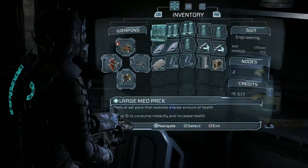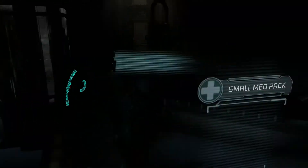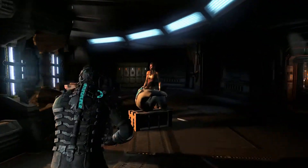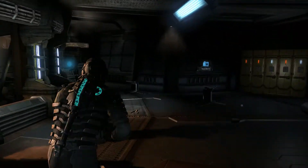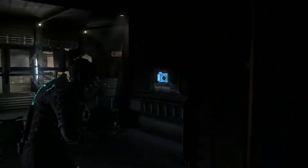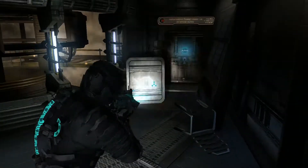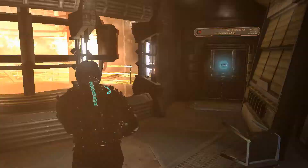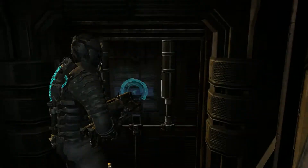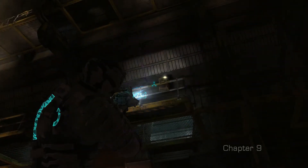I mean, aren't there like shuttles and attack choppers? Why can't we get one of those? You know, we gotta use trains that Tideman has ultimate and supreme control over. Very important schematic to pick up here. Worth dropping one of those — the large med pack will pretty much be a full heal. If you've got an inventory full of those, you ain't got much to be afraid of. Chapter 9. That was a quick chapter 8.